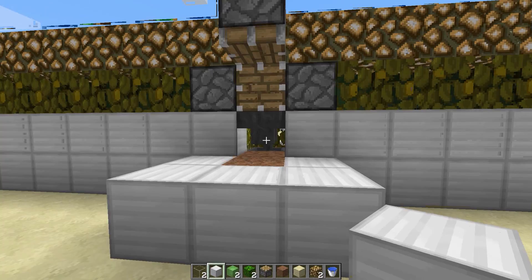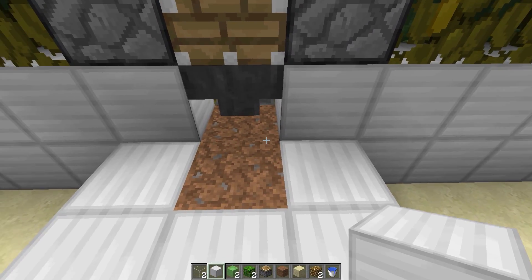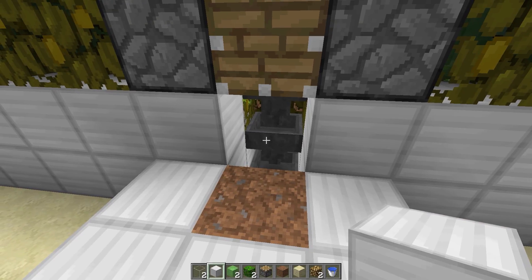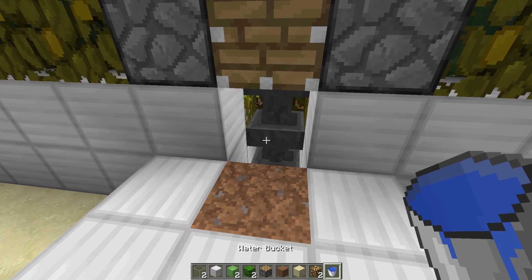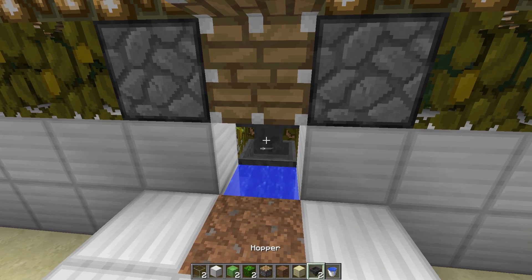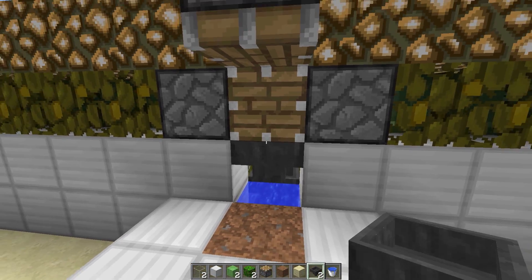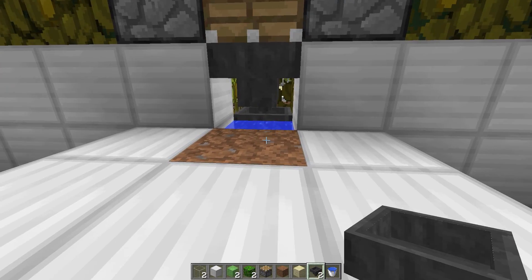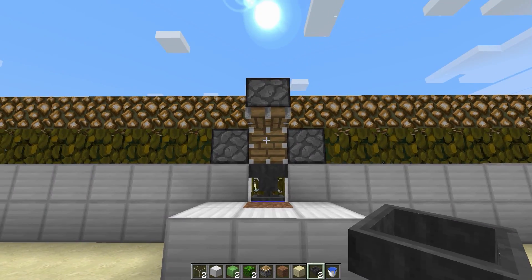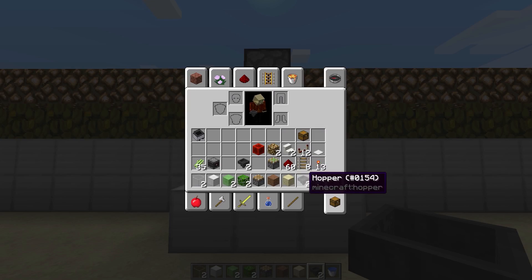At this stage we can block that all off. We're going to want that hopper back — shift click our hopper back in. So now we've got hoppers collecting from all areas.